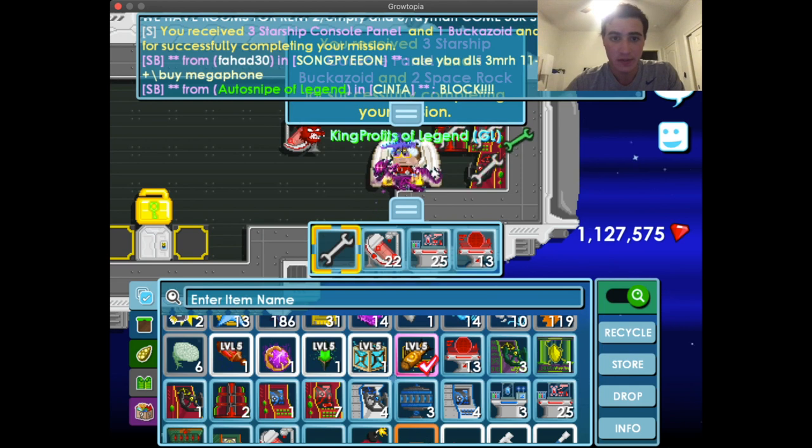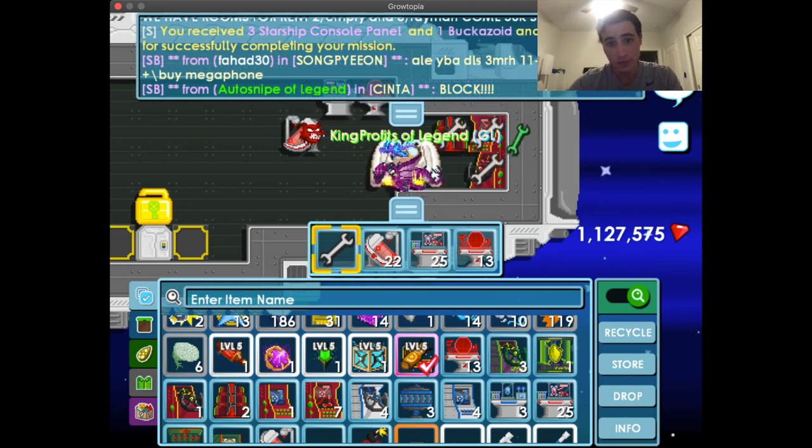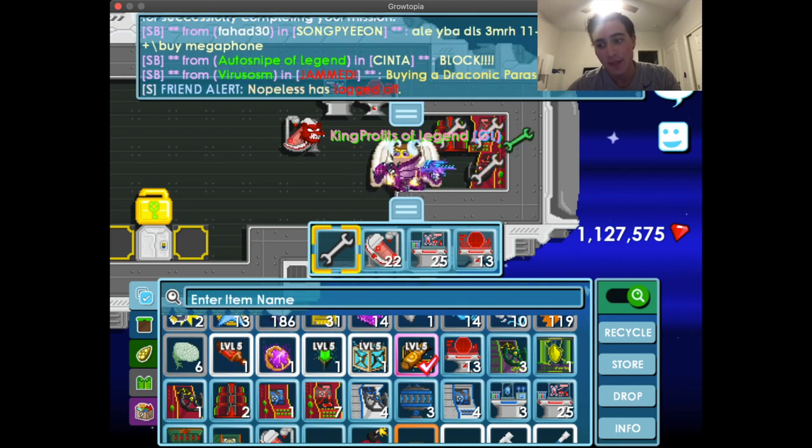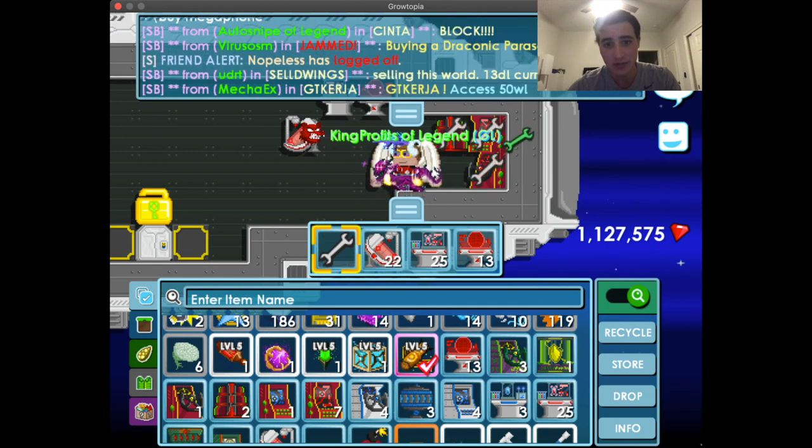Now let's talk about the profit opportunities in Startopia. For the role quest: one is free daily, so definitely do one. Two costs only 3,000 gems — I highly recommend doing two every day. On Startopia days or Jack-of-All-Trades days, consider doing three or four depending on your budget. Definitely invest or save your gems for the Startopia role quest because the profit is great.